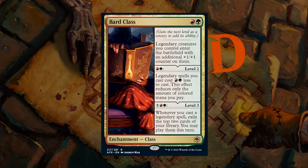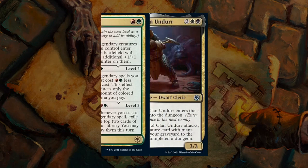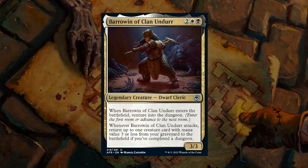Next up we have Barrowin of Clan Undurr, a 4-mana 3/3 legendary dwarf cleric. When it enters the battlefield, you venture into a dungeon — another new mechanic in the Forgotten Realms set. Whenever Barrowin attacks, you may return up to one creature card with mana value 3 or less from your graveyard to the battlefield if you've completed a dungeon.